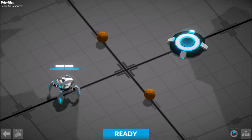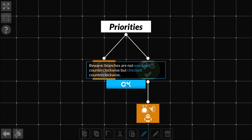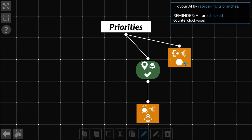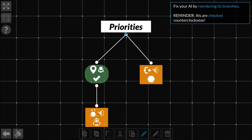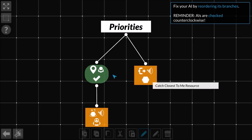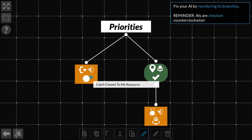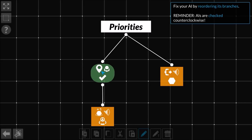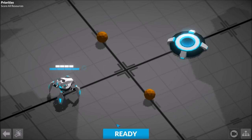We also have priorities - fix your reordering of branches. This one probably needs to be over here. If we had it the other way, he would go catch a resource, then catch the next resource, and he wouldn't go try dunking it. So he needs to be set up so he catches the resource and then goes to dunk it if he has it. That's what that's trying to tell me.